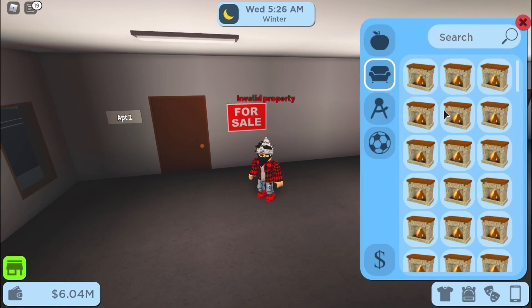Once you're satisfied, go into your inventory, click on it, right-click, and then click sell. Keep on doing this until you sell all the fireplaces. As you can see, I'm getting a lot of money right now selling all these fireplaces.